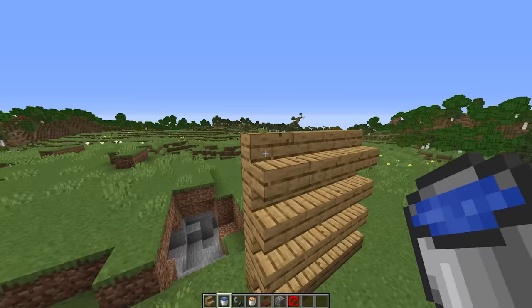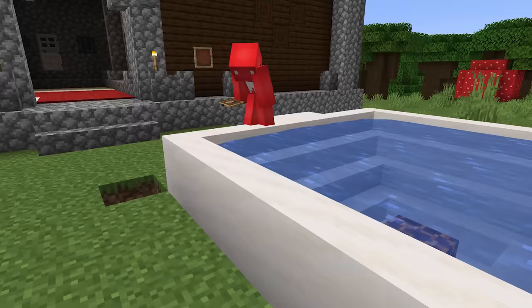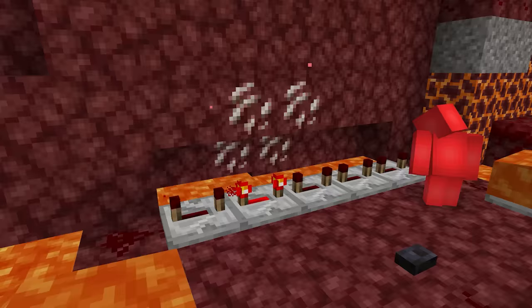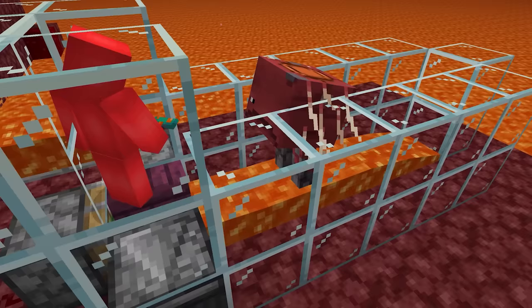But on top of waterlogging our blocks, what if we could use lava instead? With the mod Towelette, we can waterlog a block with any placeable liquid, letting us take our hot tub from this into something much hotter. And honestly, having a way to use lava like this could allow for some really interesting redstone designs. And if not that, it'd just look really cool for building.